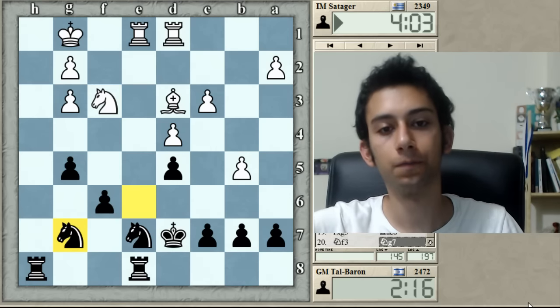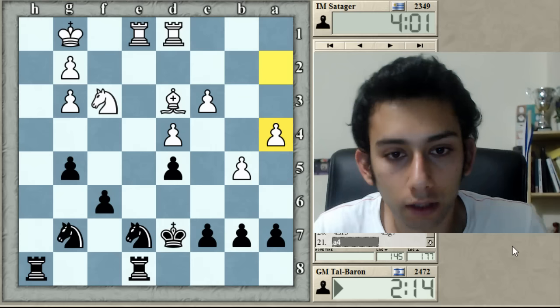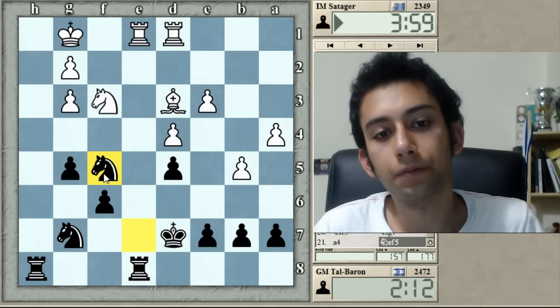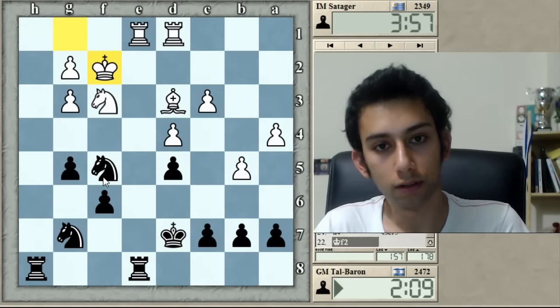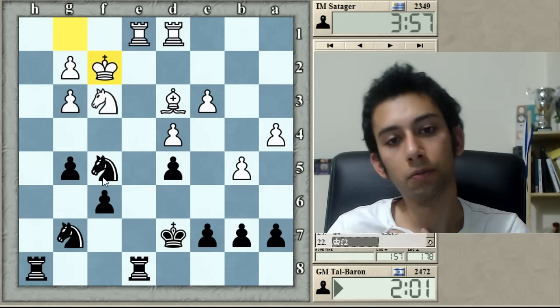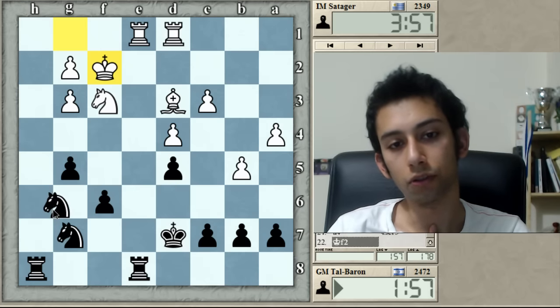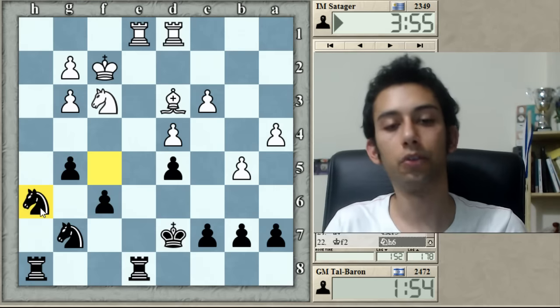Prepare a knight at f5, which is probably the best square — he should have anticipated it and tried to prevent it. But maybe it doesn't make much of a difference. G4 is not that helpful for some reason; I thought it was annoying for him to meet. I'll go back — he can also put a knight on g4 from here, which is actually really interesting.